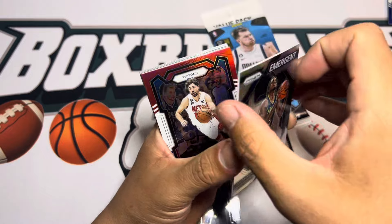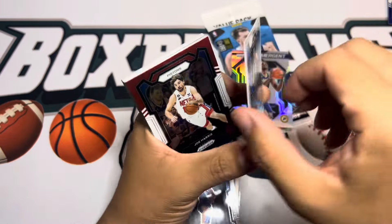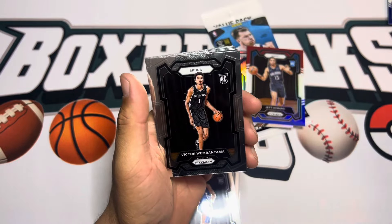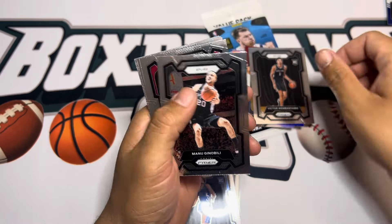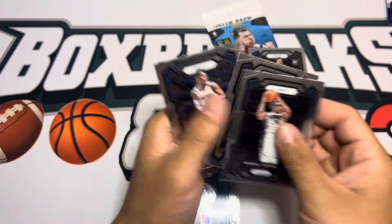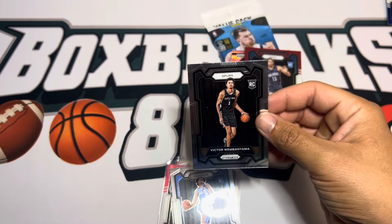Austin Reaves for the Lakers, silver Emergent Jarius Walker — Jarius Walker's silver showing up again. Got a rookie, let's flip it over — Chet Holmgren. Personally didn't watch much of Orlando. Oh, we got a base Wembanyama — there we go! That was a solid pack. The first pack was a little whatever, Kobe Brown, but the last two packs have been pretty solid. Base Wimby right there.